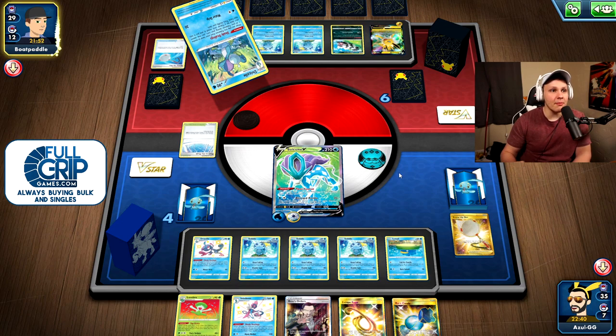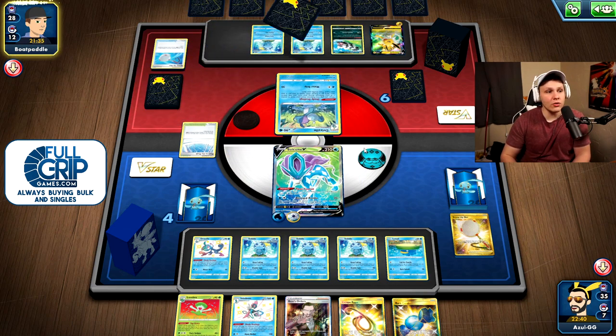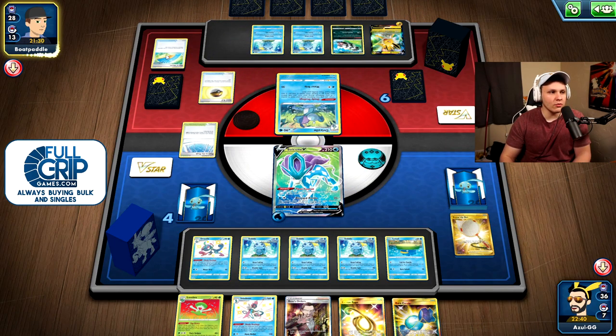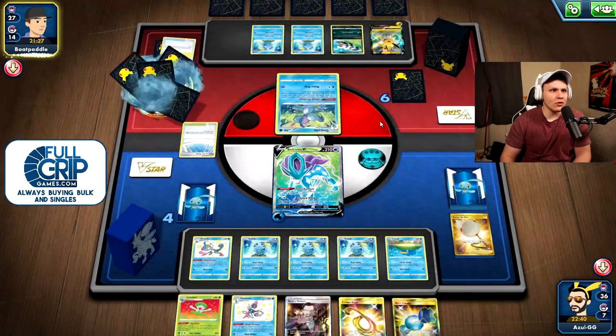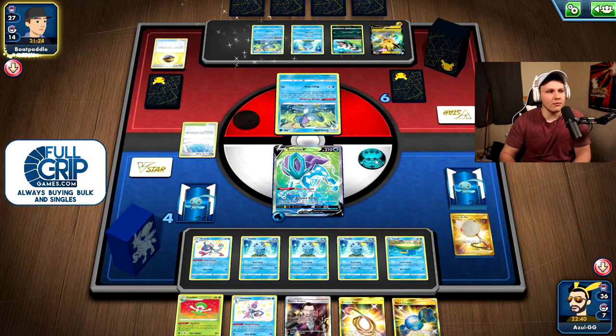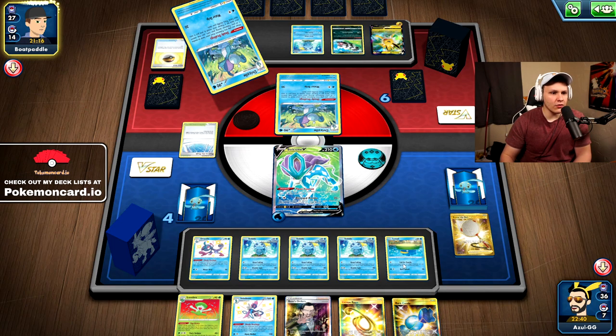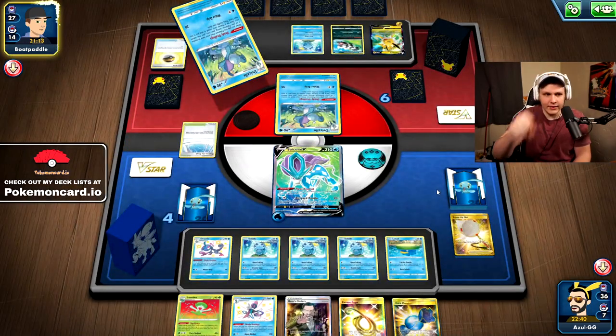Going after the Jolteon is the correct play unless my opponent only benches one, but I don't think they'll do that. So the plan instead is to get double Lotad down and get Quick Shooting in play to build Quick Shooting damage. They're actually going after my energy with Fan of Waves — pretty rude. I fully expected the second Quick Ball to come out and put another Jolteon in play. I'm going to be aggressive about taking care of the active. Make room on the bench for another Lotad — we've got plenty of Nets left.